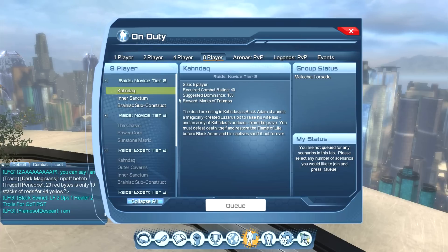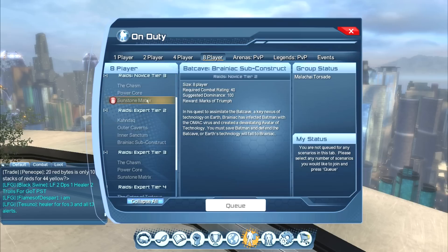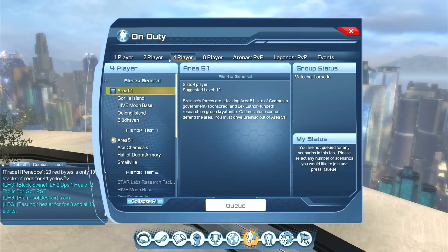Next we have eight-player instances. Eight-player instances are called raids. These start at tier two, which means you need at least a combat rating of 40, so you're not going to jump right into these. You might want to be a little more used to your class before you hop into these. Again, you can see there are various tiers of raids with various rewards, and all of these give marks of triumph.